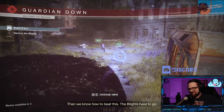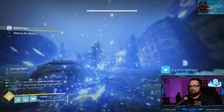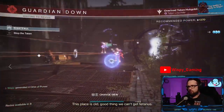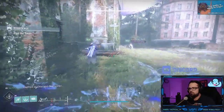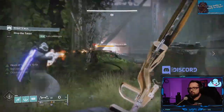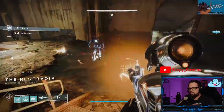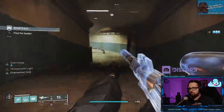Note: the black goo hurts. Do not walk into it — I did this probably twice and you will die. Stay back to the left, pop a bubble or well if you have it, and work on the ads from the corner. Take your time, kill the enemies, work your way inside, and watch out for the shadow thrall — they're not a big deal, just don't let them swarm you.